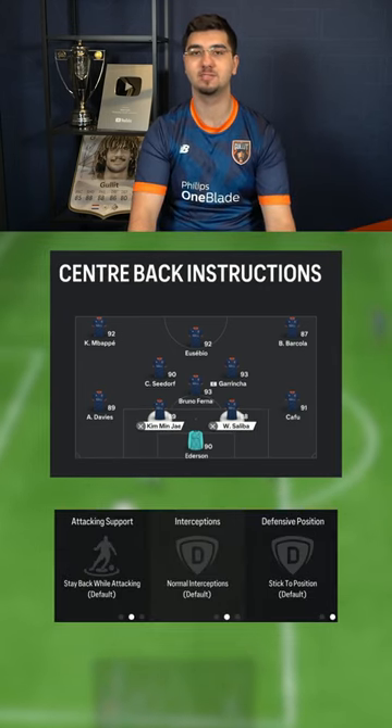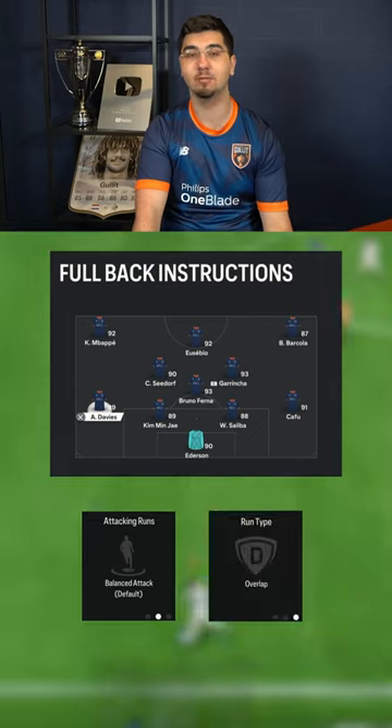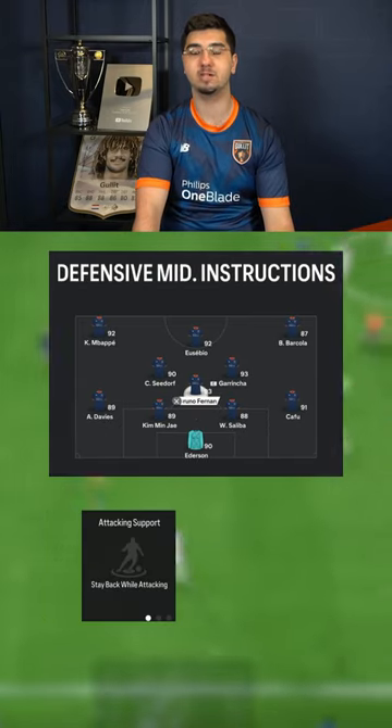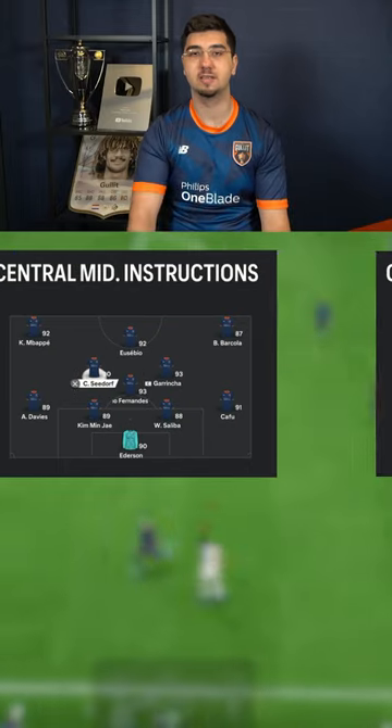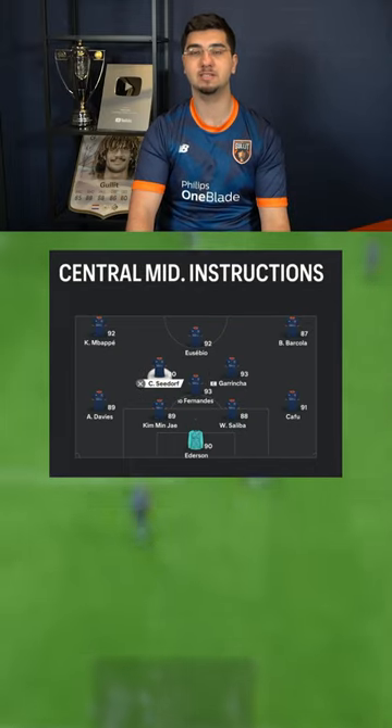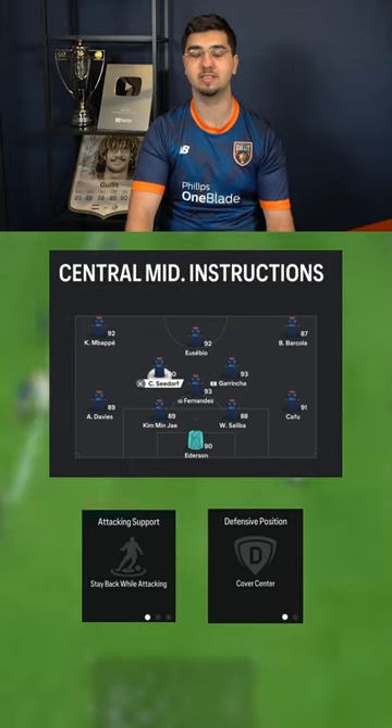For the centre backs we have no instructions. The left back is on balanced attack and overlap. The CDM is on stay back while attacking and cover centre. The right centre mid has no instructions. Then we go to the left centre mid with stay back while attacking and cover centre.